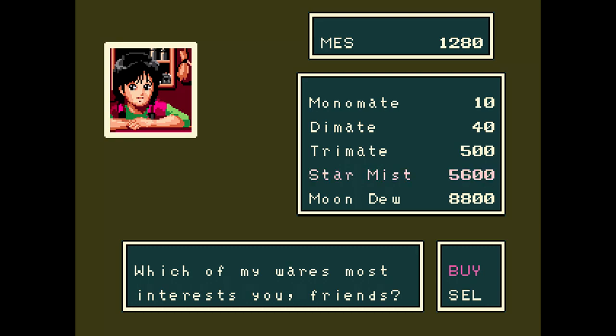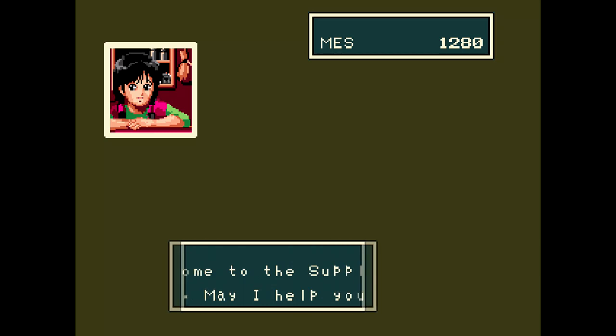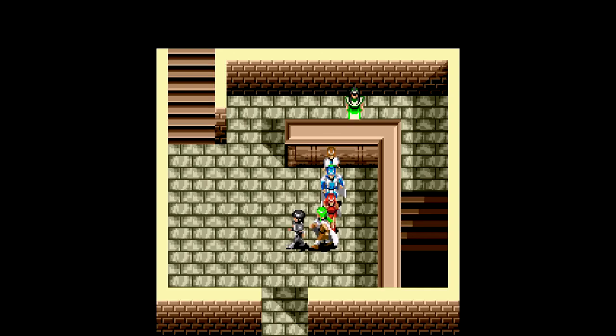One other thing I want to show off here. They got Starmus and Moondue here. Starmus, if I recall correctly, restores everyone's HP - I don't think that does tech points. It's very expensive. Same thing with the Moondue, which revives a deceased party member. One of the things is that the shop here and at Sill are the only two shops in the game that can sell them. If you're gonna buy them, this would be the time to do so, because eventually you will not be able to buy them later.